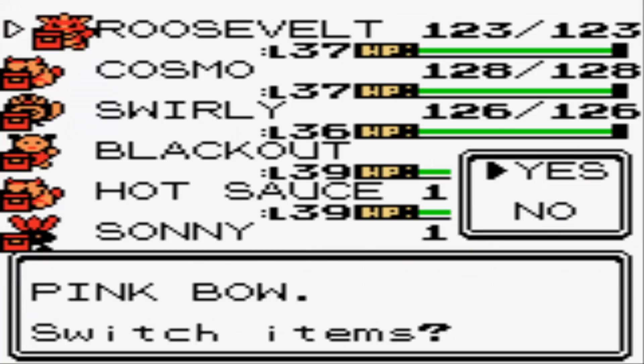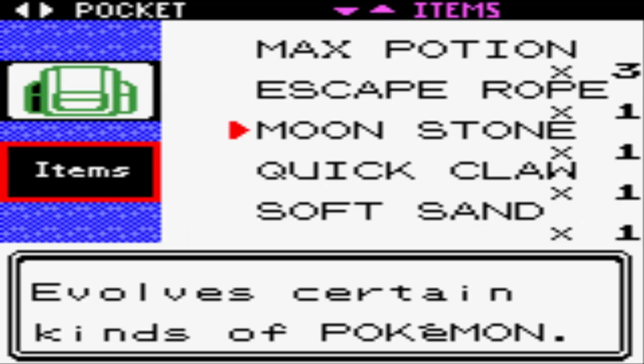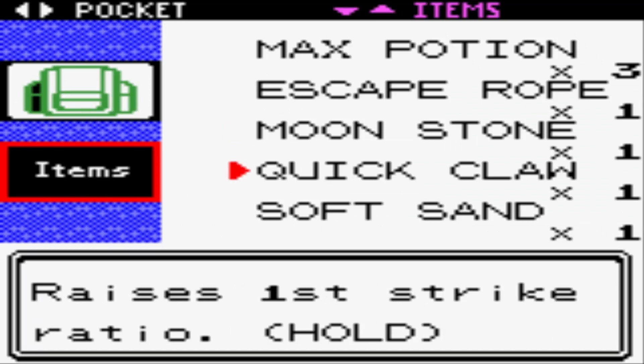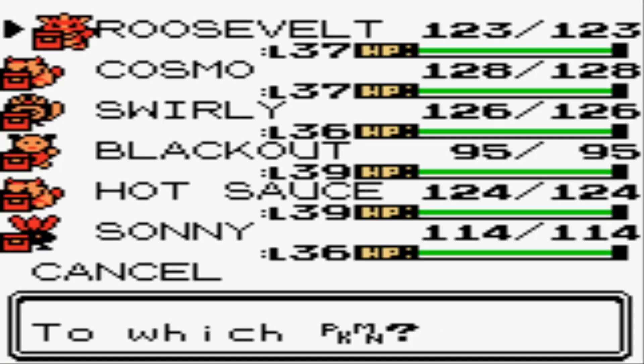I'm going to put it on Roosevelt, my Ursaring, who has a little bit lower special attack compared to my other ice punchers, Politoed and Elekid. I'm also going to utilize the Quick Claw. A lot of his Pokemon are very fast, so it could be useful to have the Quick Claw.